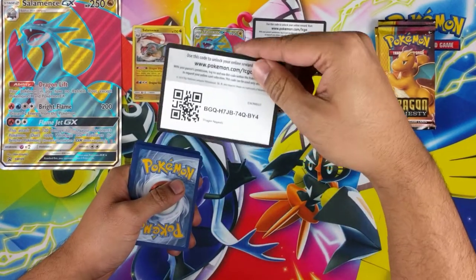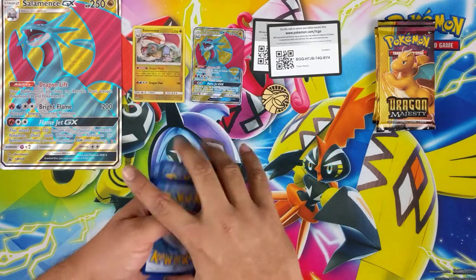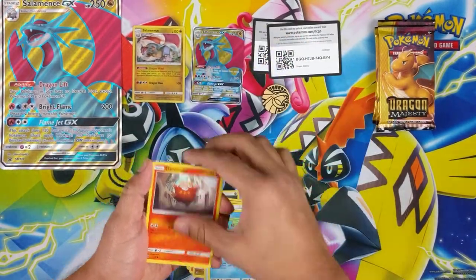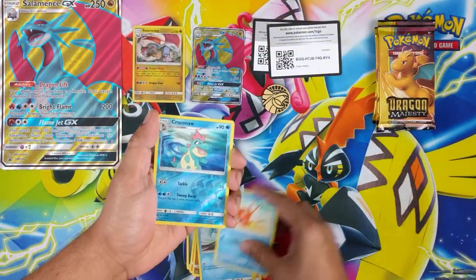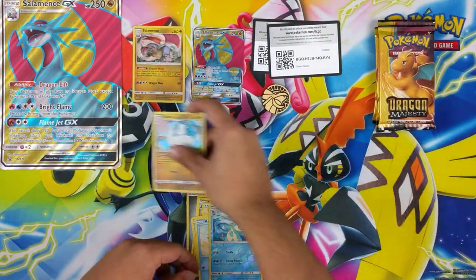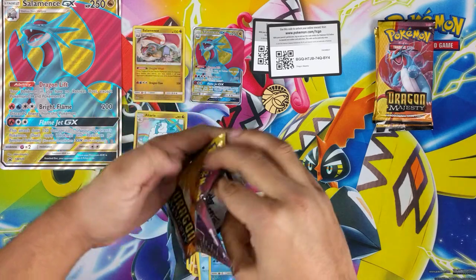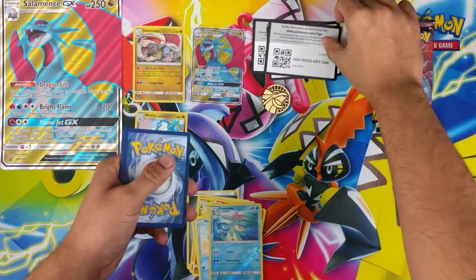We've got another Dragon Majesty code. Salazor, flag on dragon talon, Darumaka, Litten. Or see again, magic cup. Reverse Crokinoa and Altaria. Come on Dragon — we didn't have you in the last box.